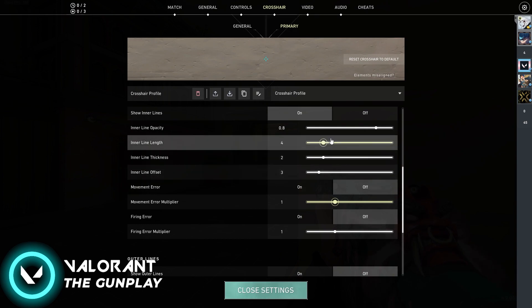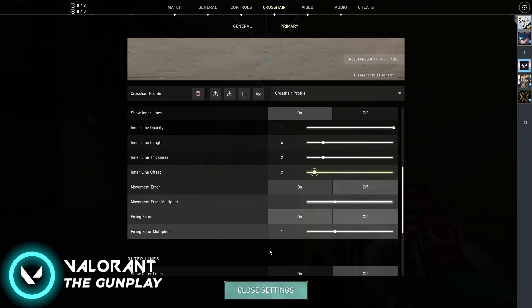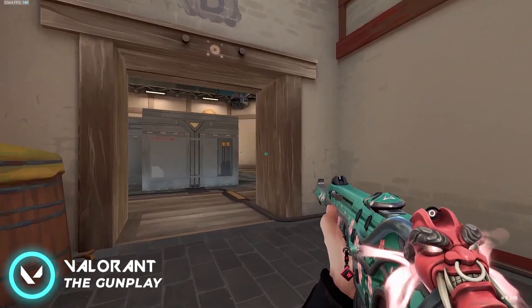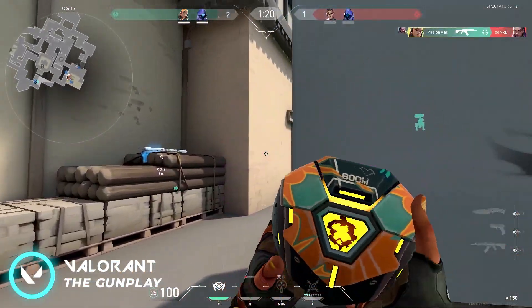Once you're in the inner lines section, turn opacity to 1, the length of your crosshair to 4, and set both the thickness and the gap to 2. This is a great crosshair for beginners — a lot of pros use this and so should you, especially if you haven't found your own crosshair yet. Obviously feel free to experiment, but this is the default crosshair to start with if you are new.